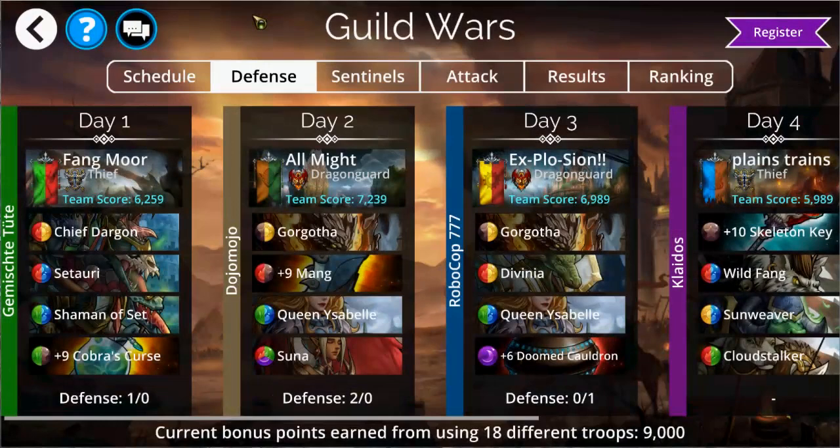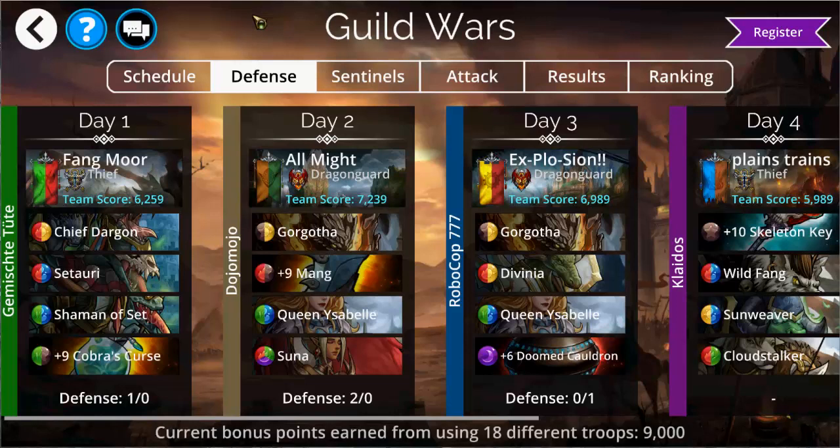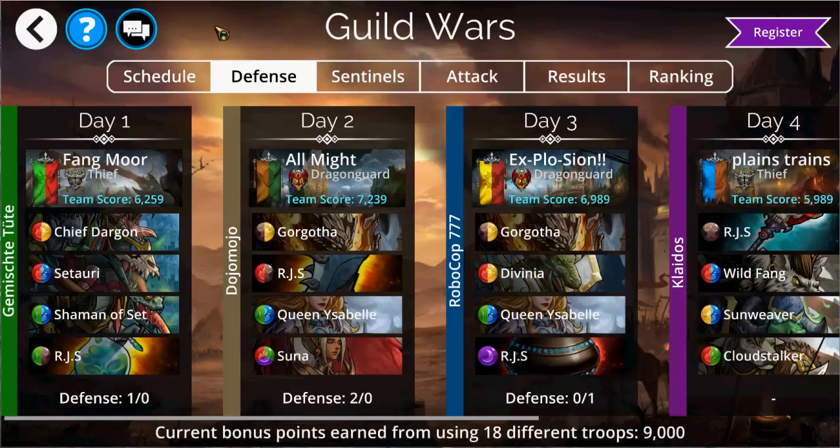Underneath the defense tab you'll be able to start setting up your daily defense teams. These teams can either be completely unique or the same team repeated every day depending on the kind of collection that you've actually established at this point. At the bottom of this screen you can see the bonuses that you get for creating and defending with unique teams — up to a maximum of 12,000 extra points per week — so it can make a big difference, especially if you're fighting against similarly leveled guilds, to try and create unique teams if you can possibly get away with it.